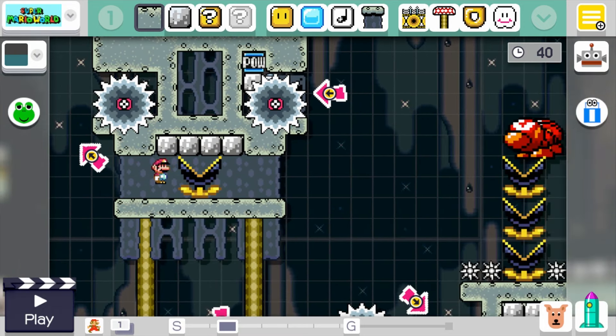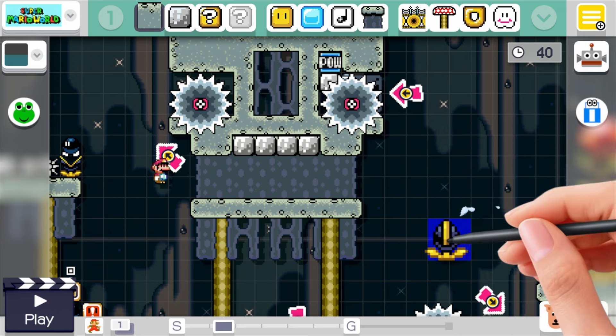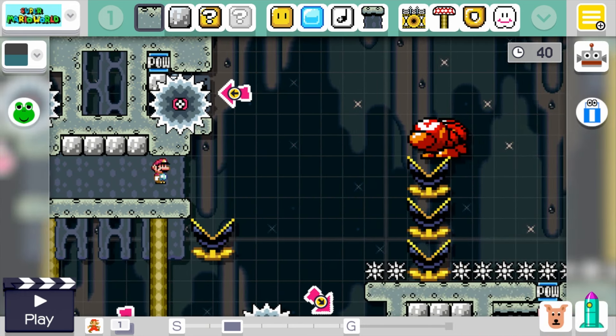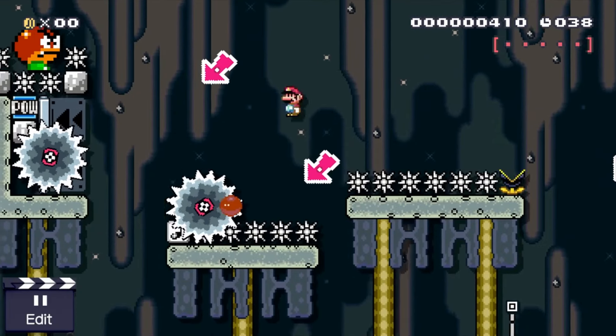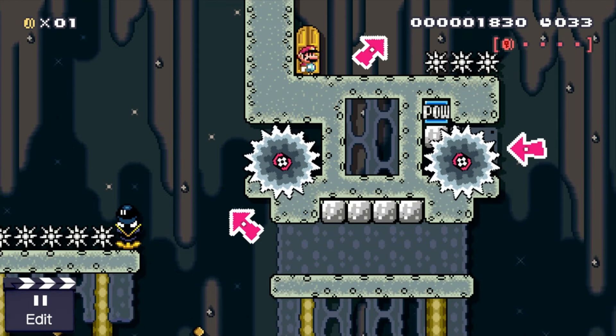That's all there is to it — it's pretty basic. This section up here with this bomb is another one that's just a little bit tricky, but if we remove this muncher I can show you this section real quick. The arrows are once again the indicators as to where Mario needs to go — you hit that one, hit that one, and hit that one. As long as you're holding spin jump the whole time, you'll be able to go through this door without any issues.